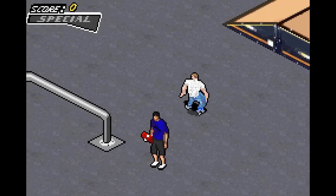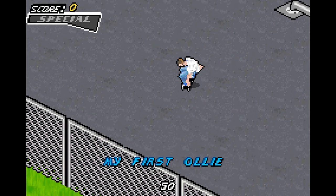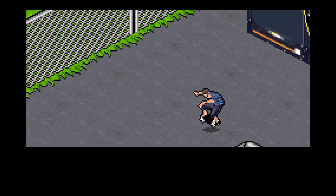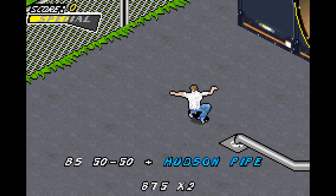Anyway, Tony here is just going to be showing us the ropes of how everything works — how to jump, how to do flip tricks, how to do manuals, how to do grinds, lip tricks and stuff. He'll also show us how to do a Burt Slide, which, by the way, has a different costume for some reason between the cutscenes and what it looks like right now.